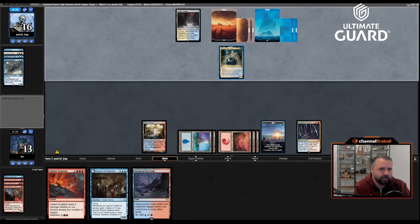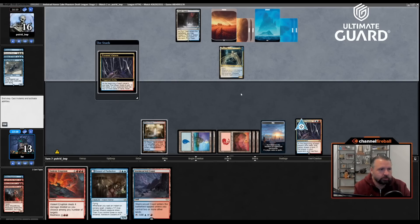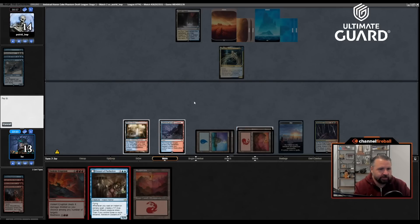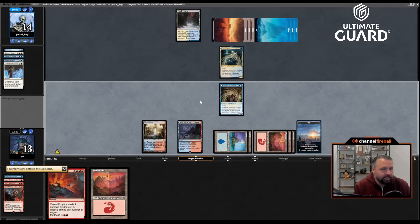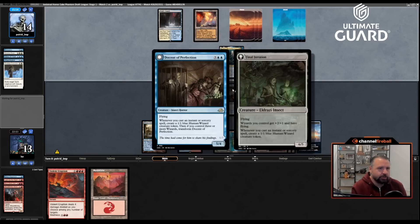They draw a card and take two from Fevered Visions. Docent of Perfection in play, holding off Denic. Hitting all my land drops is nice. They exile target spirit creature with a Gerber enchantment — that's annoying. Killing Fevered Visions is a beat, especially since I didn't even get to draw a card that turn. But if they don't have an answer to Docent of Perfection I feel pretty good. They just didn't do anything on their turn, then play Intangible Virtue.